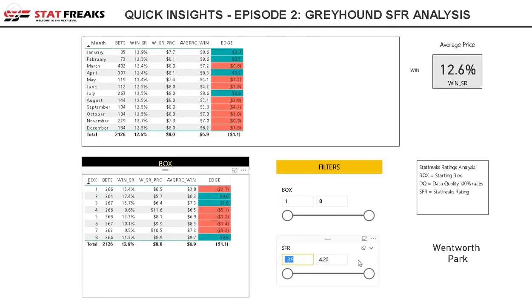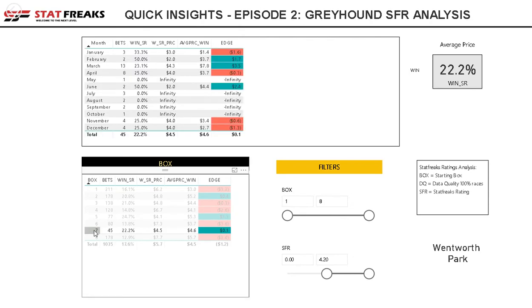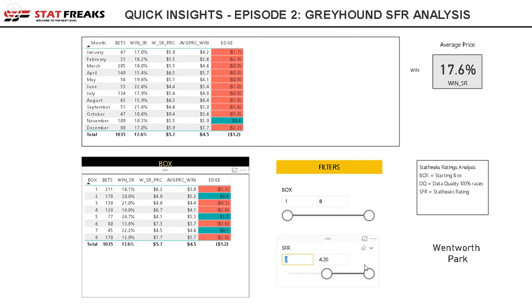Working through the SFR and setting it to zero, I can start to get more insights. Just on box two — across most months it's fairly consistent at around 20%, give or take. October was a shocker, but it picked back up in November and December. That's roughly one in five bets winning. That's looking at runners above zero at Wentworth Park in box two. Box five looks really good as well, and box seven is sort of inconsistent with not many records.